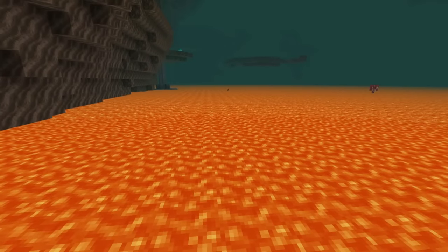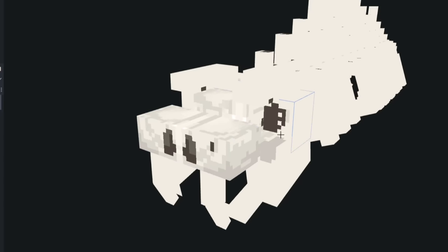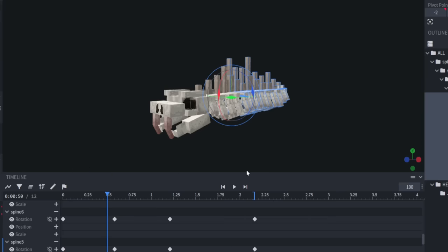But now I had to make a texture so it doesn't look ugly. It was pretty straightforward, just a bone texture. And because I hate myself and had to choose a mob with a thousand different bones, I suffered to make a good looking animation, but I think this turned out pretty great actually.